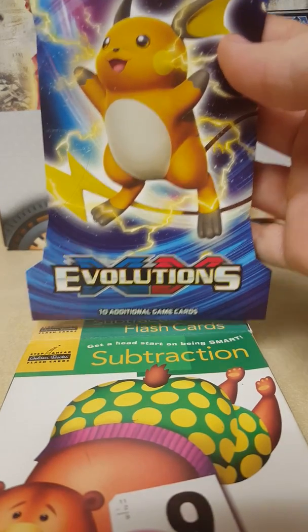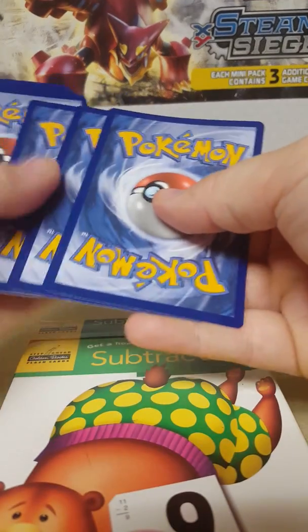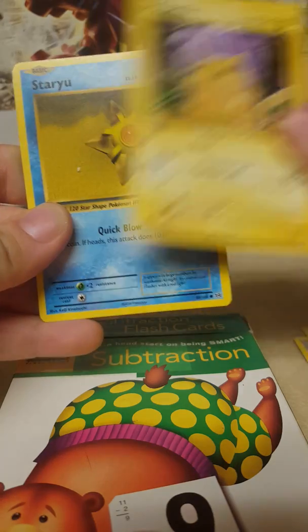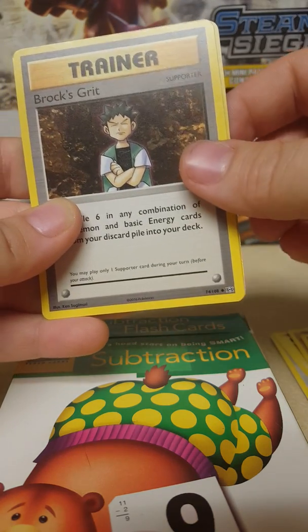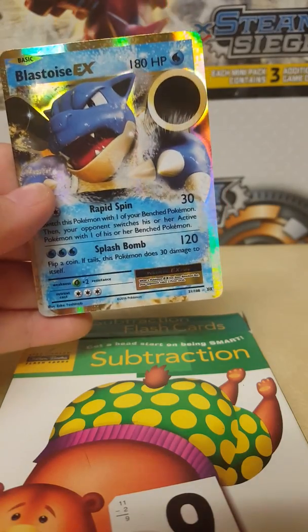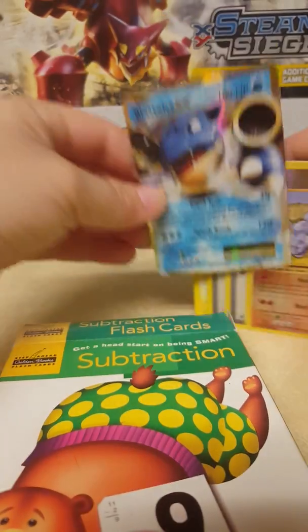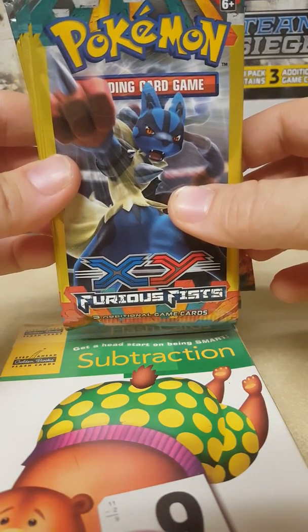Last of the Evolution packs. In this last pack we've got a Ponyta, Dugtrio, Pikachu, Staryu, Onix, Super Potion trainer, Brock's Grit trainer, Maintenance trainer, a reverse holo Onix — so two Onix in one pack — and a Blastoise EX! Awesome card, I don't think I have one of these. I did get one EX card, not too bad. Now we're gonna go on to the 13 Dollar Tree Furious Fists packs.